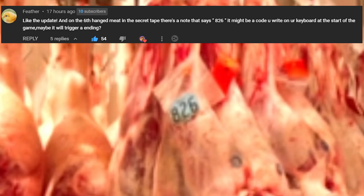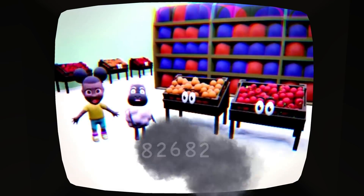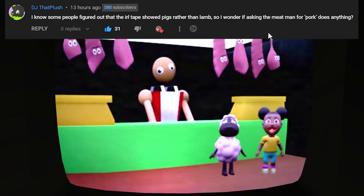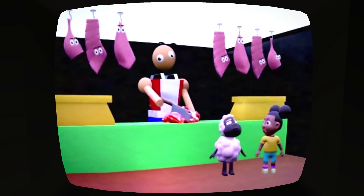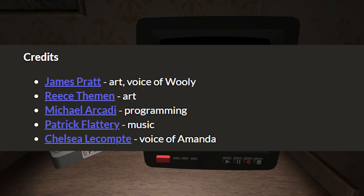A lot of you pointed out that one of the meat bodies has the number 826 on it. I tried typing it on the first code — the one where she asks about the apples — and it does not do anything. DJ.plush pointed out that since we figured out it was pork and not lamb, I should try typing in 'pork' because it's four letters, so I did that and it does nothing. That makes sense because unless Wooly was somehow a pig under the disguise of a sheep all along, pork doesn't make sense in the lore. Something I noticed right away, and many people noticed, was that Wooly is spelled with IE at the end instead of just Y on the secret tape, whereas on the credits and their game page it's always spelled with a Y — so that could be leading to something.